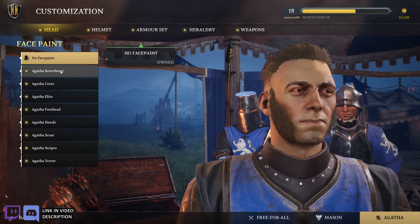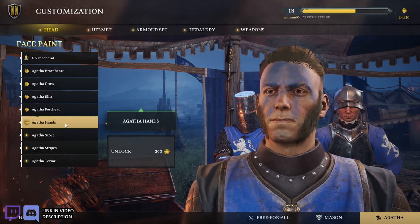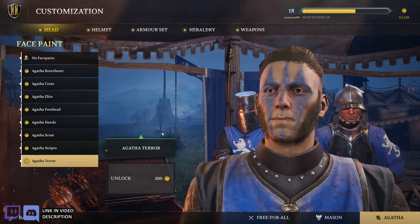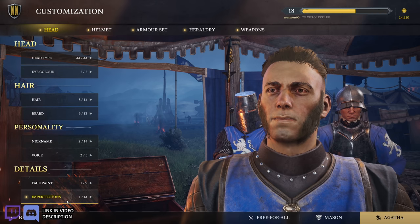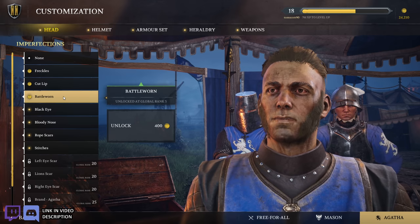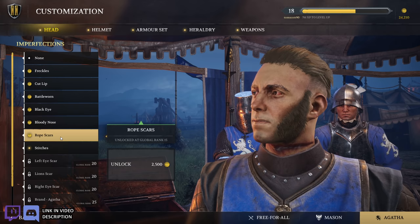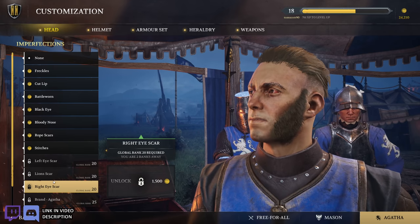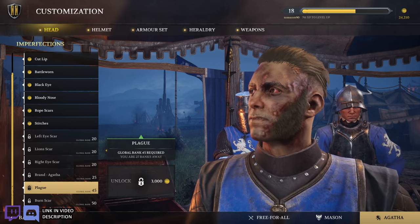Face paint options: no face paint, Agatha Braveheart, Agatha Cross, Agatha Elite, Agatha Forehead, Hands, Scout, Stripes, and then Terror. And I'm guessing because it's Agatha it's always going to be blue. Then Imperfections — freckles aren't imperfections, what are you guys talking about? Cutlip — ooh, that is rough. Battleworn — that's pretty cool. Black Eye. Bloody Nose. Rope Scars. Stitches. Left Eye Scar — that's neat. Lion Scar. Right Eye Scar. Agatha Brand — ouch. Plague. And then Burn Scar.